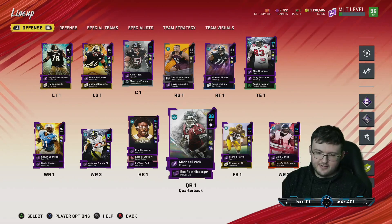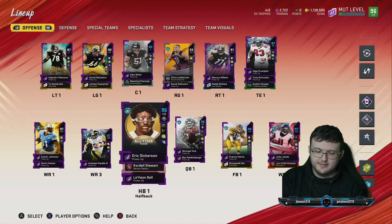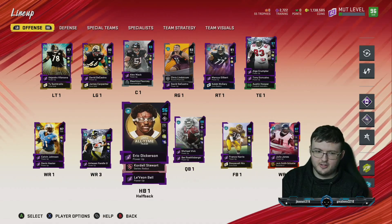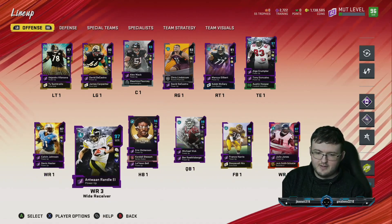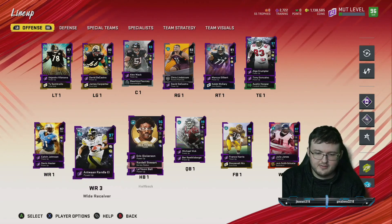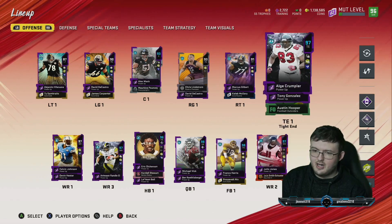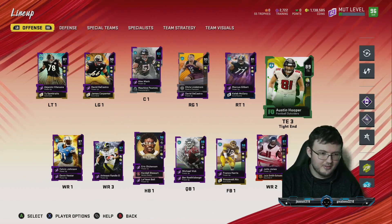All right guys, take a look at the squad. Since the last time I updated you guys, we have gotten a little bit better. Just changed some card arts. Of course, we do have Calvin Johnson, we do have Devin Hester — same as always before. Nothing changed on offense, really. Exactly, except for the card arts.